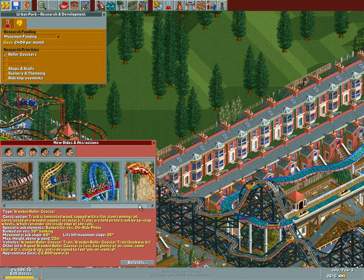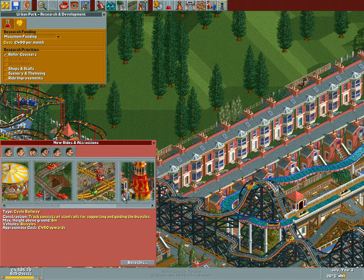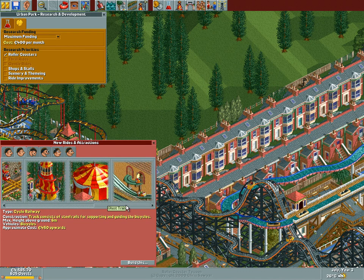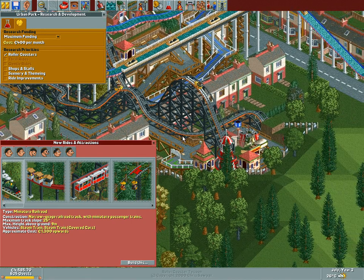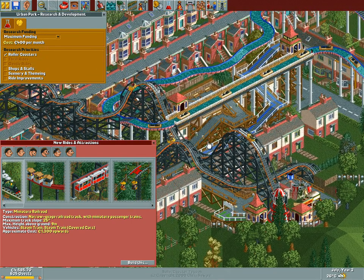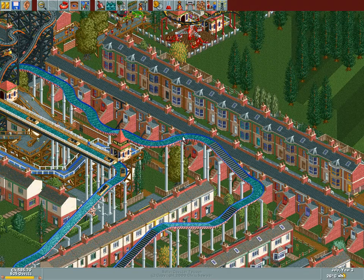We don't really need that many more rollercoasters — we've got pretty much all we need. More is better, sure, but looking at what I've got over here, it seems there's actually pretty much nothing for us to build. Shops and stalls — the issue is we don't really have anywhere to place them, so no. Scenery and theming are both pointless. I guess ride improvements is it — let's go with that.